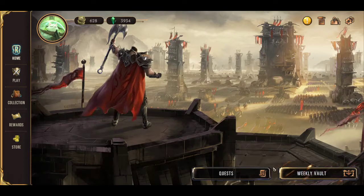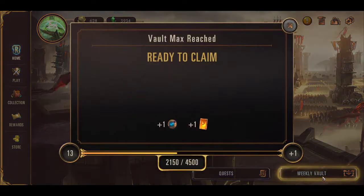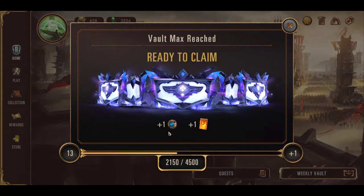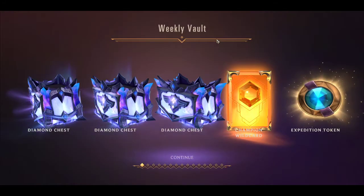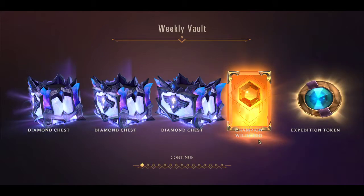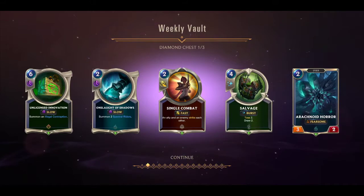This is the first time I'm opening a weekly vault from a whole week of gameplay. It granted me a level 13 vault — a very strong one. I'm going to get an expedition token and a champion wild card. Let's take a look — lots of diamond chests, the wild card and the token I mentioned.